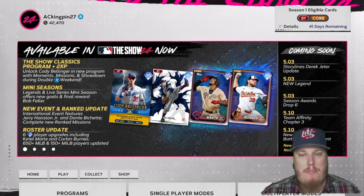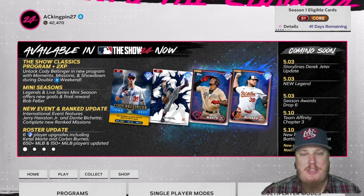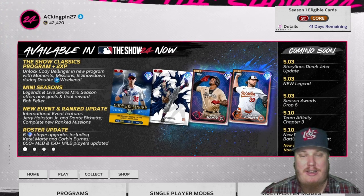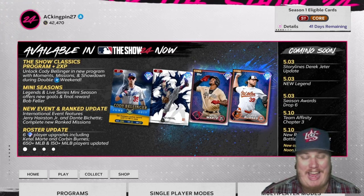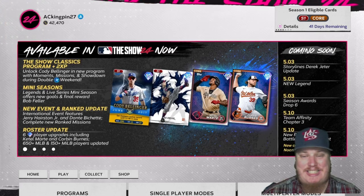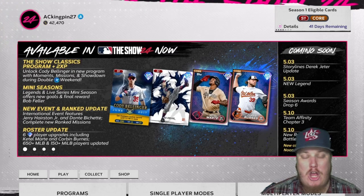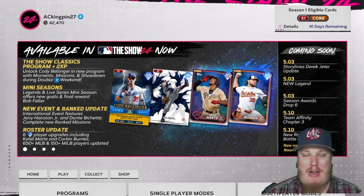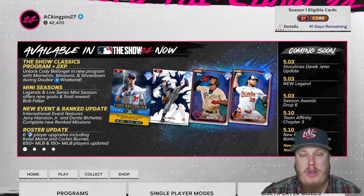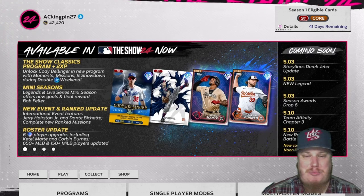Welcome in everyone, welcome back to the channel. I'm AC Kingpin 27 with you today in MLB The Show 24's Diamond Dynasty mode. We've got double XP weekend, quadruple XP going on in the daily cap, and a Classics program dropping today with an opportunity to bring some free cards to your squad just by grinding through this program. We're going to talk about what players are available and what you need to do to earn them, plus there's a special showdown in this program.